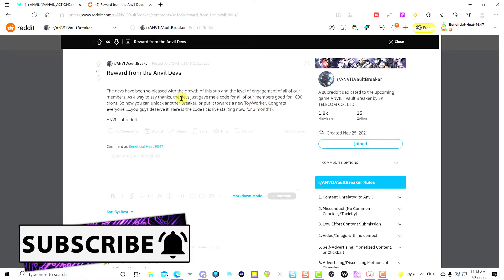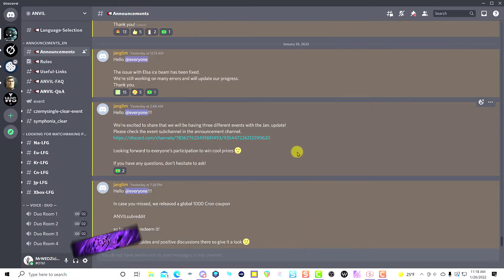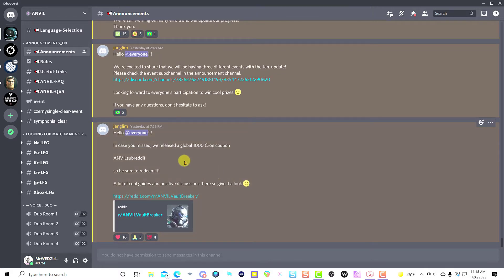Another way you can get it is on Discord. This is where the dev released it on Discord — same thing as the Anvil subreddit. The code is legit for 1000 Krons, so now you have three different ways to find it.